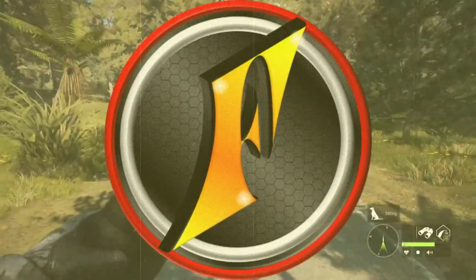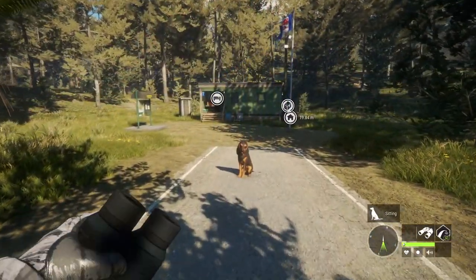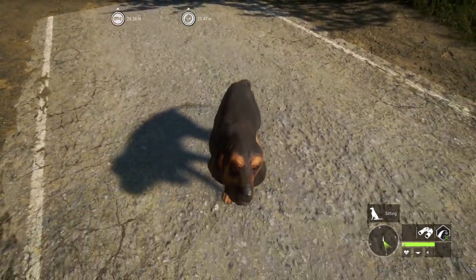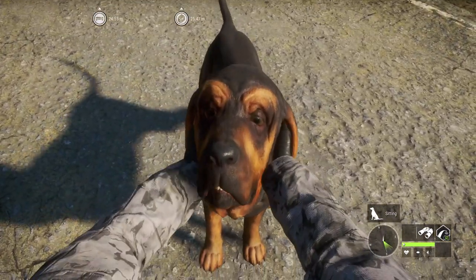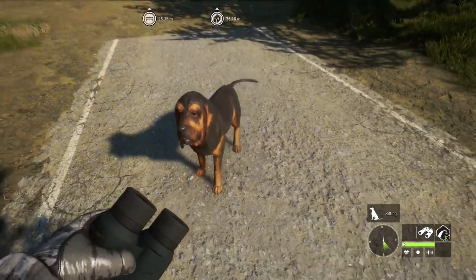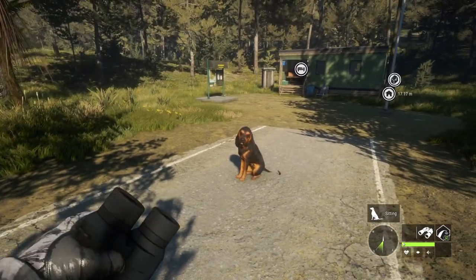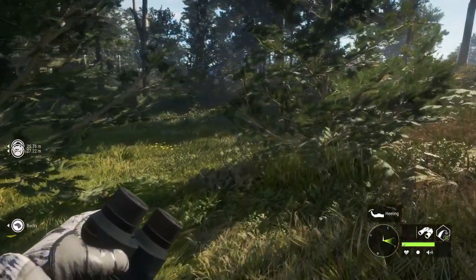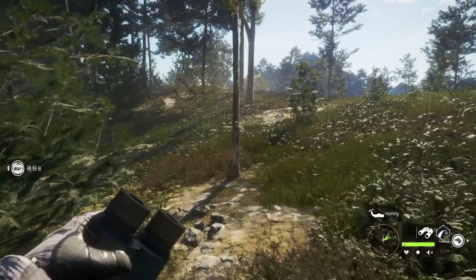We officially have dogs in Hunter: Call of the Wild now. The Bloodhound DLC should be out on all platforms, and we're going to take our Bloodhound Rocky for a Fallow Deer Hunt here on Te Auroa. I was thinking through all the best ways to potentially power-level the dogs, and I think this might be one of the best ones because you can just get so many deer, and if we have him track pretty much every one of those, we're going to be leveling up pretty quick.